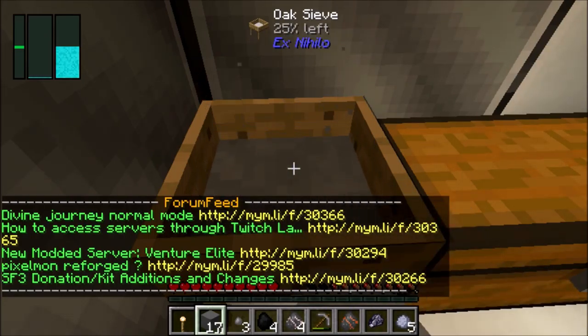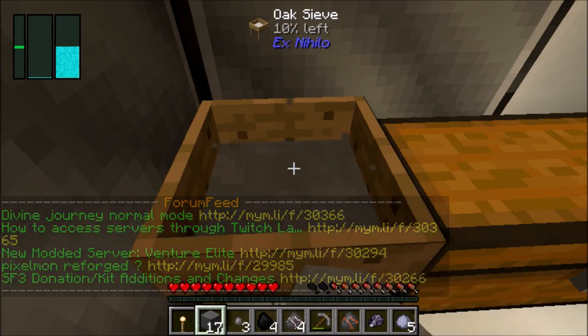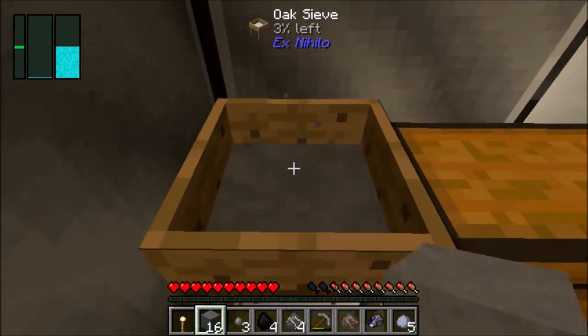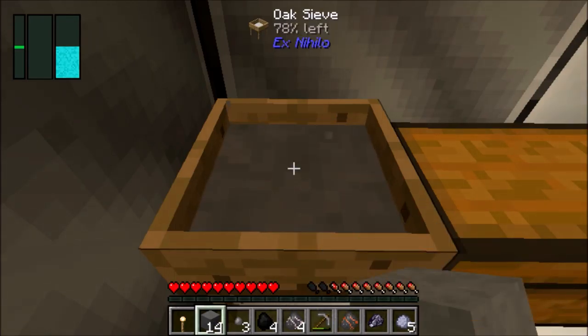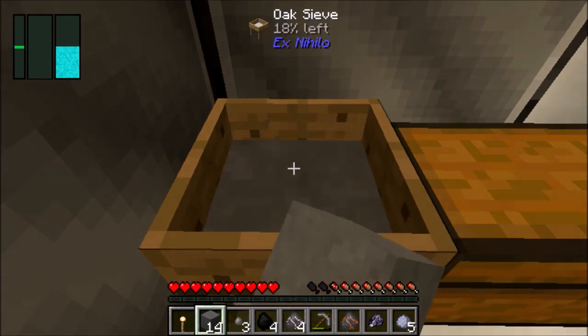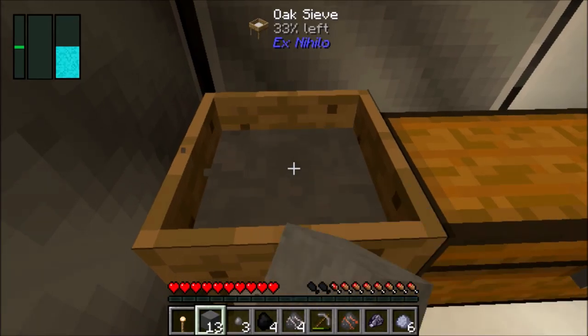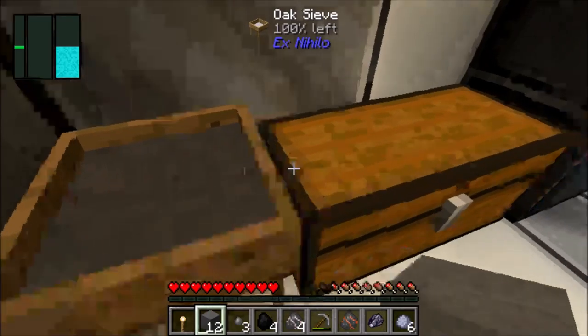Do I know what it is? It's a mod called Random Things. I like it because it adds a dimension that only you can access. So it's like a pocket dimension. Yeah, but you're the only one who can go into it. We're at five minutes. I'll be done with that later. Alright, I'm putting all my stuff in the chest now.